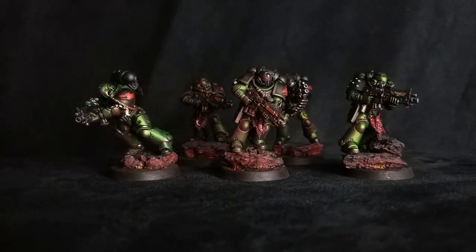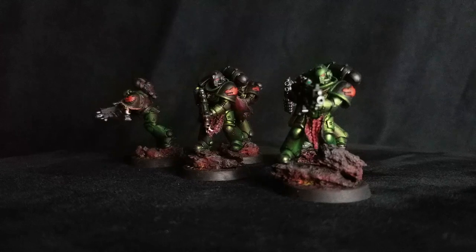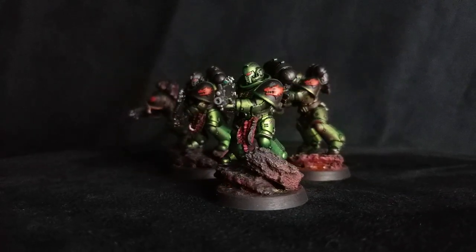Moving on to their synergies — these guys are a core choice and have the infantry keyword, so you're going to benefit a lot from auras. Captains nearby give them re-rolls to hit, lieutenants give them re-rolls of ones to their wound rolls, which is pretty solid. You also have specific named characters that will buff your guys if they're from matching chapters, and you have chaplains being able to chant — some of those litanies are really beneficial for increasing your wound rolls for shooting attacks. So it's definitely worthwhile to look at them if you're building a gun line army.